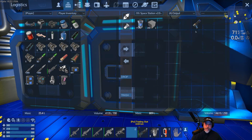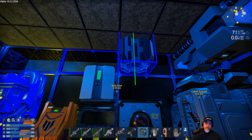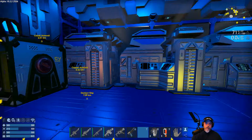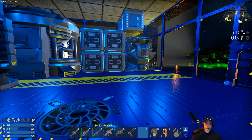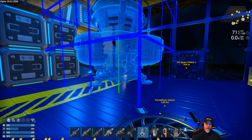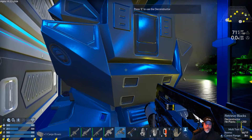The first thing we're going to do is add some new devices to the space station, because remember this was built a few alphas ago and needs to be updated for Alpha 10. So let's start by putting a wireless device in - I actually did put one in Alpha 9 but apparently forgot to save that version of the base. So let's put that right there. We've also got a pentaxid tank that we've got to figure out where to put.